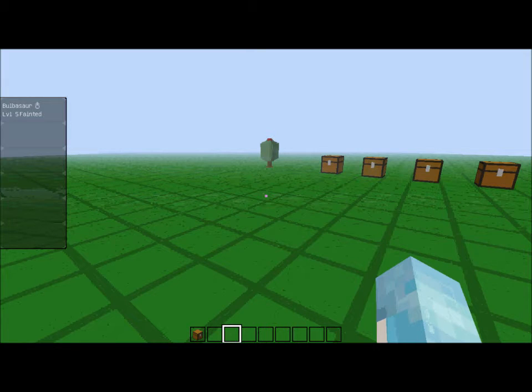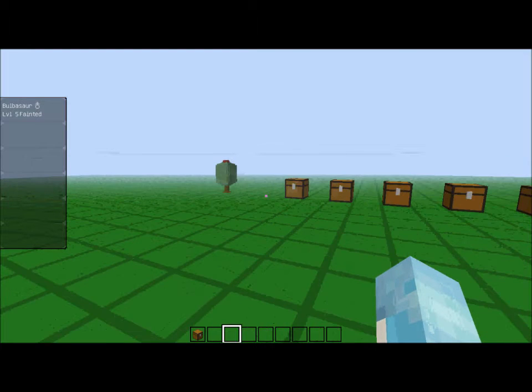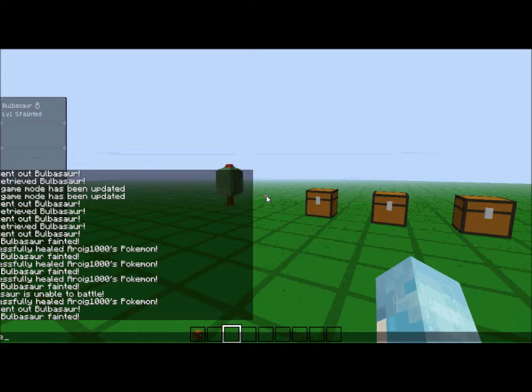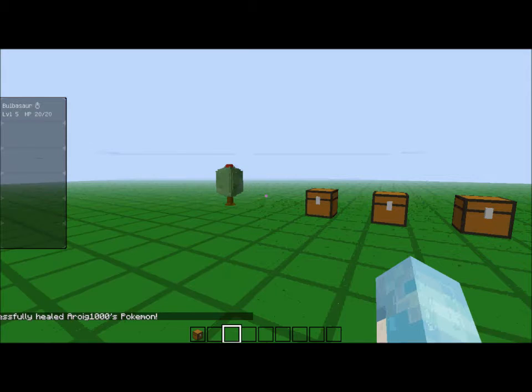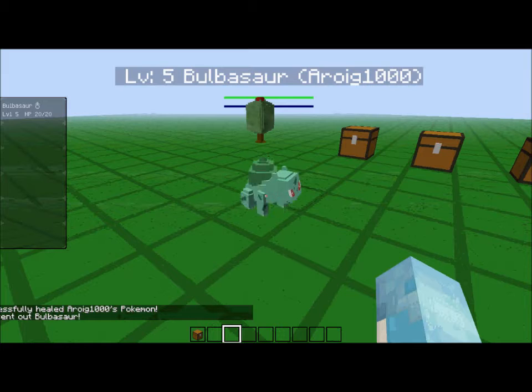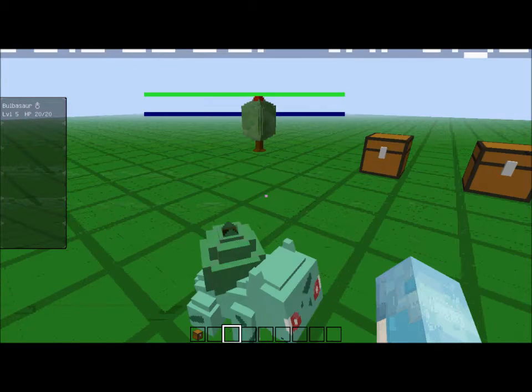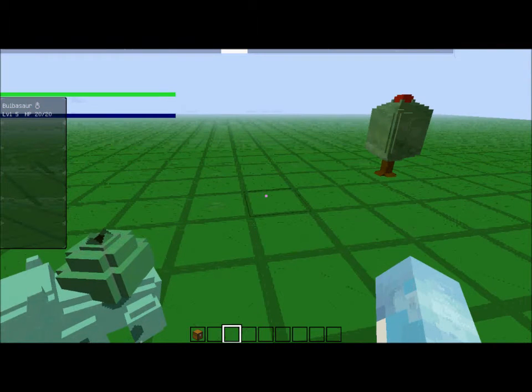We're reviewing Pixelmon — Pixelmon is awesome! It's going to be a laggy video on my end but it'll look clean for you guys. As you can see in the corner my Bulbasaur is fainted, so let me just do Poke Heal — there you go, Bulbasaur is now completely healed. Press R to throw him out and there's my Bulbasaur.